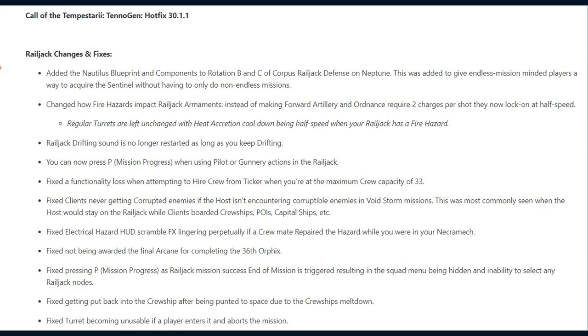Railjack drifting sound is no longer restarted as long as you keep drifting. You can now press P, Mission Progress, when using pilot or gunnery actions in the Railjack.